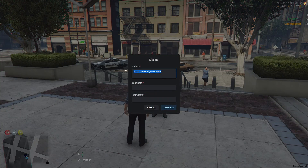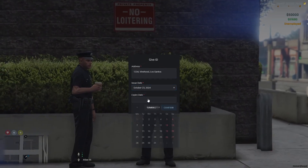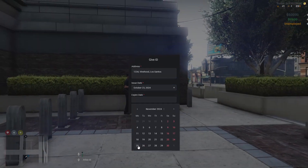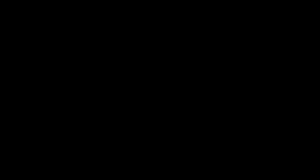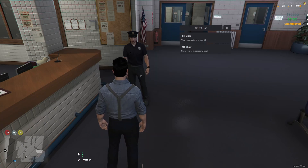It will ask you to provide the address of the person. Then you need to add the issue date and expiry date. Click confirm to hand over the ID card. Let me show you all the ID cards and how it looks when you choose the show option from a viewer's perspective.